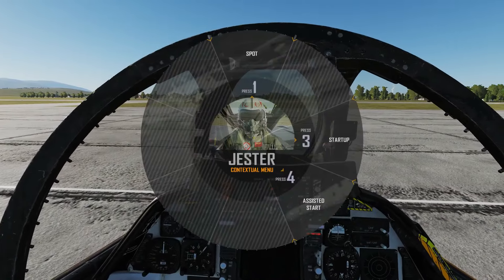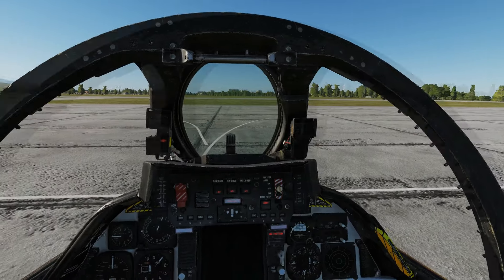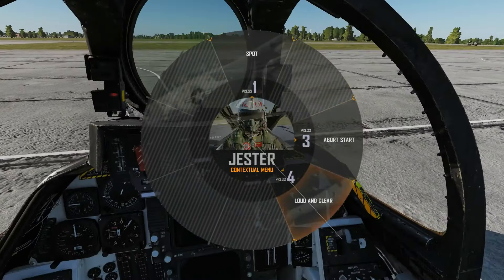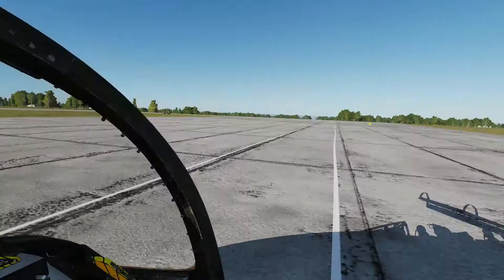Now we're in single player so we don't have a human RIO, so we're going to have to get Jester to start his startup. Press the A key and select startup. He's going to check the intercom first — ICS comm check — so respond: loud and clear.